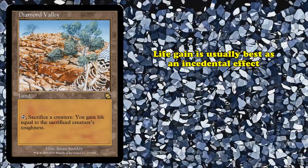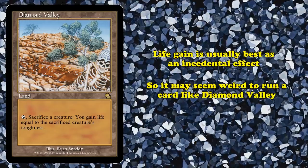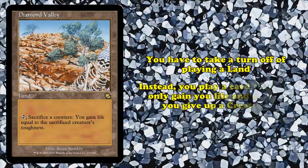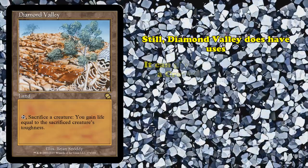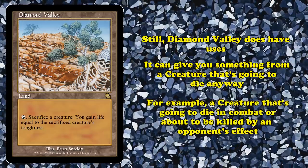Diamond Valley is a simple card — you can tap it to sacrifice a creature and gain life equal to that creature's toughness. Life gain is most potent when incidental, and as such, at face value, running a card like Diamond Valley might seem to be a terrible choice. It asks you to take a turn off from advancing your mana and instead play a card that can only gain you life, and only if you sacrifice a creature. However, Diamond Valley does have its uses, essentially allowing you to get extra value out of a creature before it dies in combat or to one of your opponent's effects.